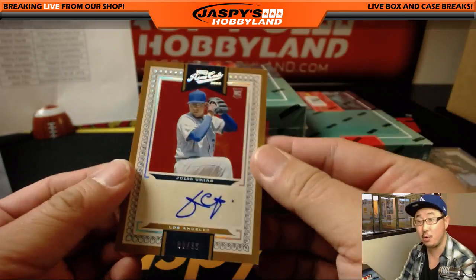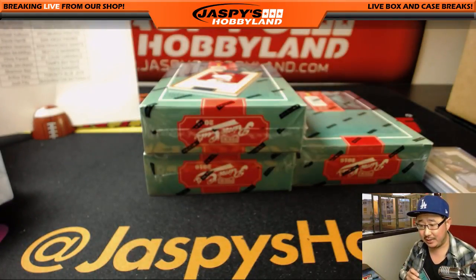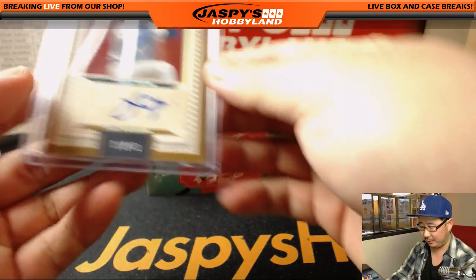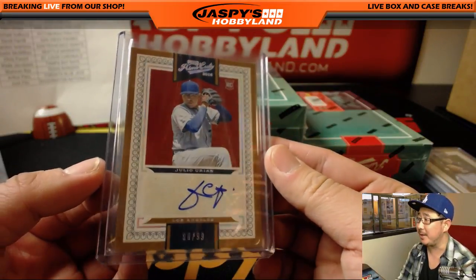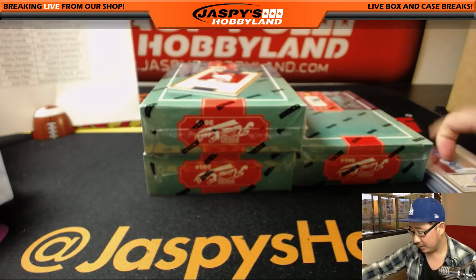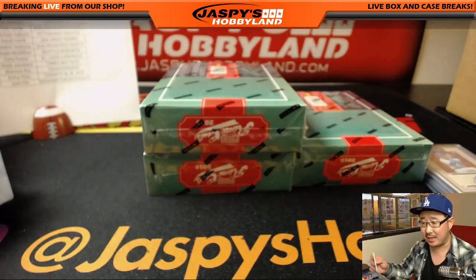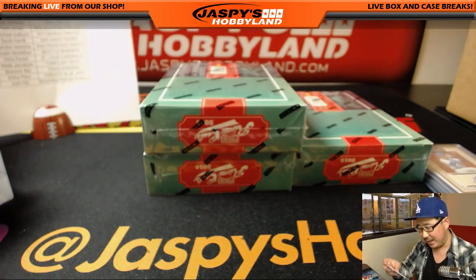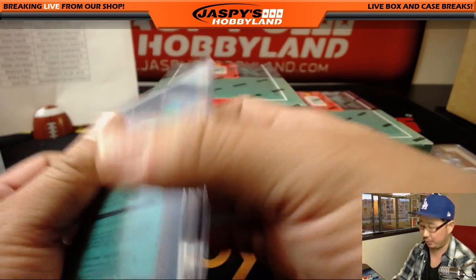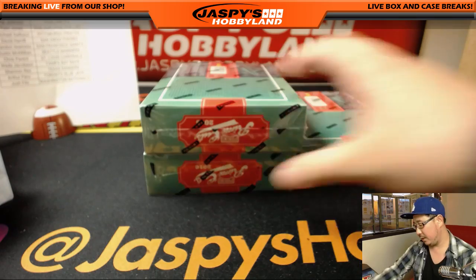And our autograph is Julio Urias — nice, rookie auto, 80 out of 99 — Julio Urias for my Dodgers. Nick Koba has the Dodgers. He should be back in two or three months — we'll see what this phenom can do. Next is David Price, 5 out of 15 — nice David Price autograph for the Red Sox. Ed Ahrens had the cut auto, and now David Price — got a bit of the old, a bit of the new.